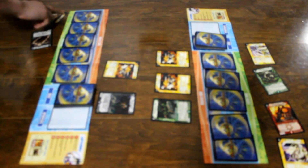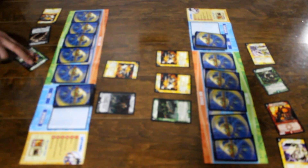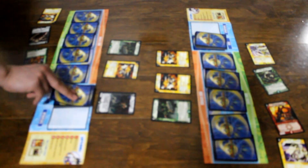I charge mana and I draw a card. I charge mana and I pay three of my mana to summon Bronze Armed Tribe in attack mode. Summoning sickness. Ability — top card goes to the mana zone.